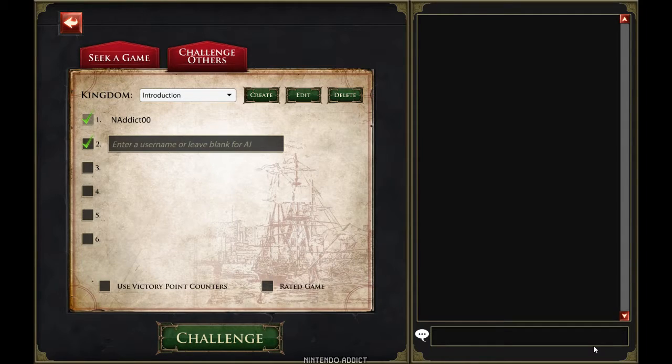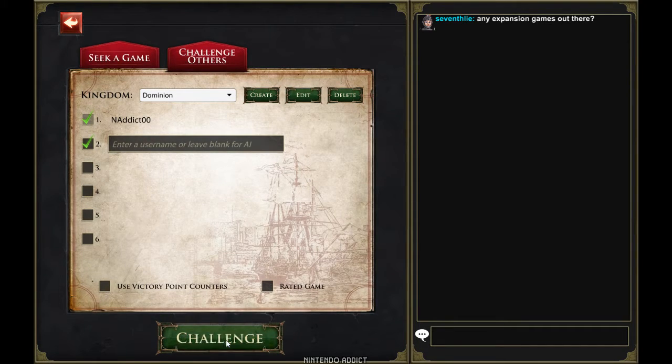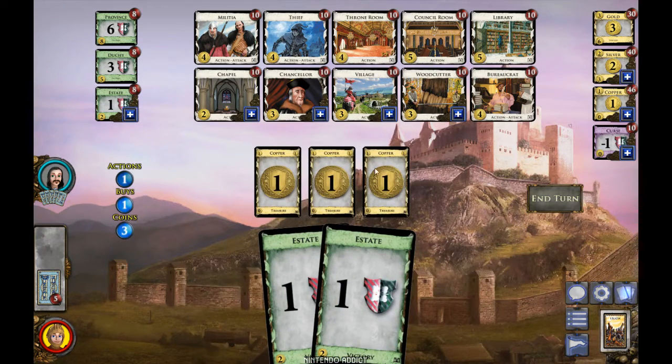Hopefully that made sense — I know I went a little fast. Dominion is an extremely expandable, customizable game, I think it came out over ten years ago and there have been a lot of sets released, all with different action cards. I'm going to pick the base set, so we'll probably see some cards from the last game. The Throne Room and Village are still here but the rest are new — Militia is still here too.